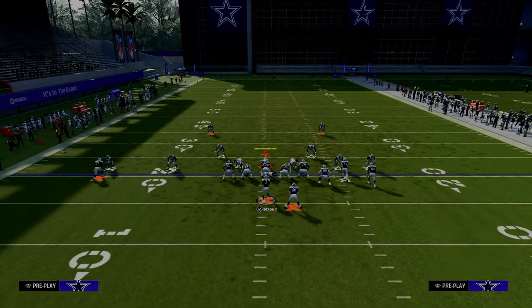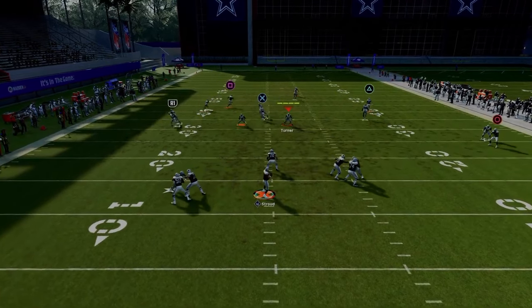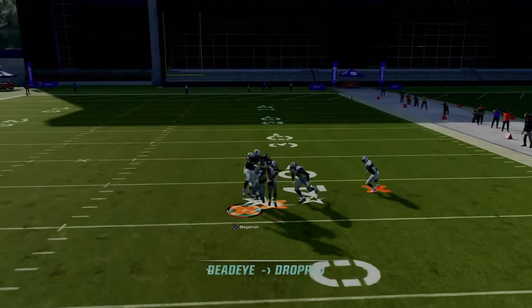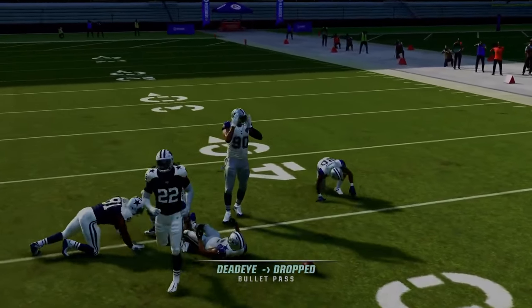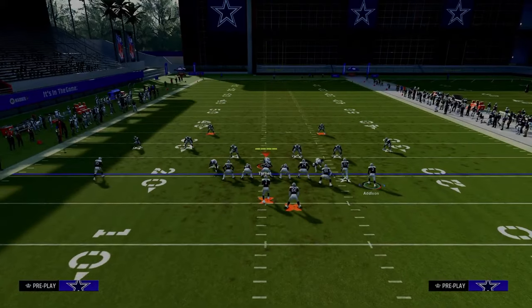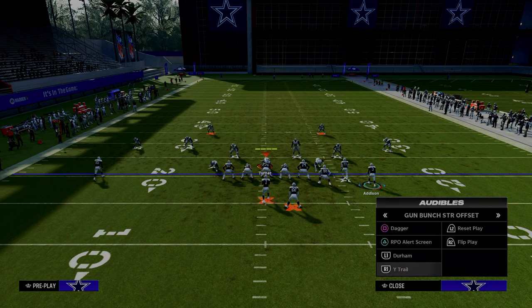We haven't even shown you how good this drag is, but this drag really is just a really good route — the running back just absolutely destroyed him. This play is really good against man. I wouldn't say it's the best play in the world against zone coverage, but you still have stuff. In general, I would be in Durham or wide trail or our next play against zone.